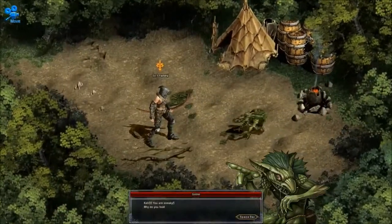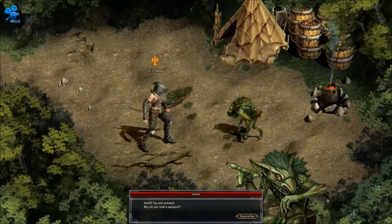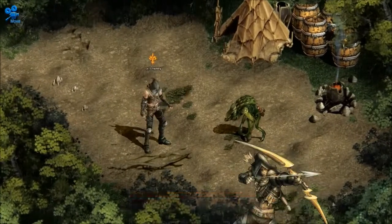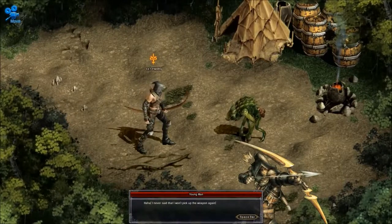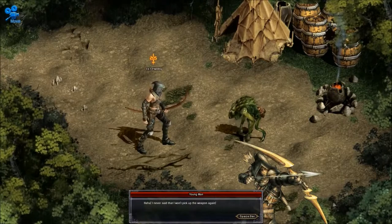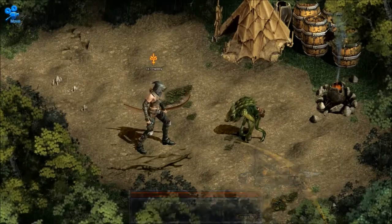Goblin: 'You are sneaky. Why do you hold a weapon?' Young man: 'Ha ha. I never said I won't pick up the weapon again.' That really seems to be going against the spirit of the rules, but...